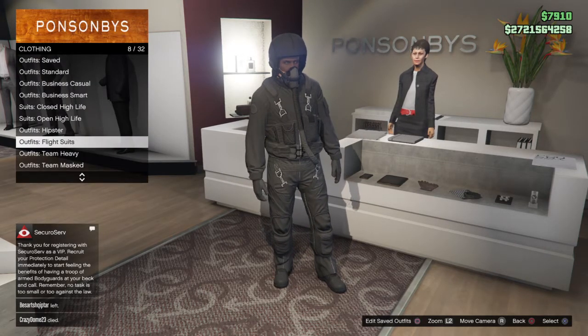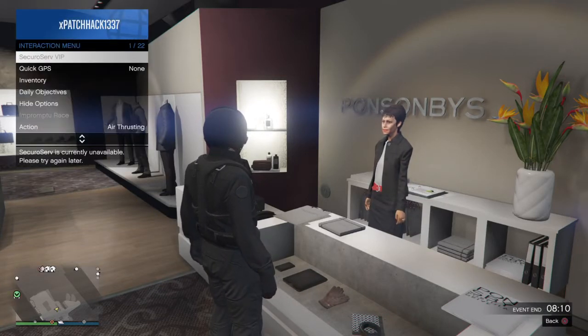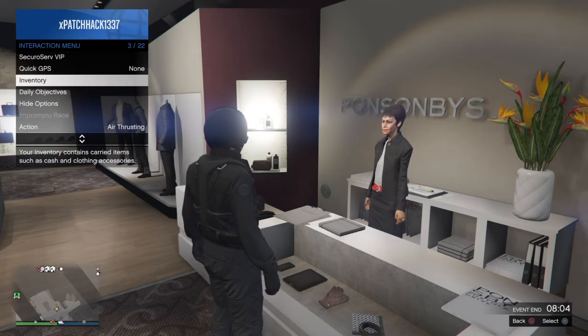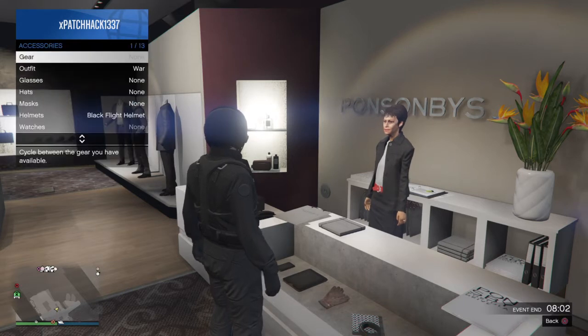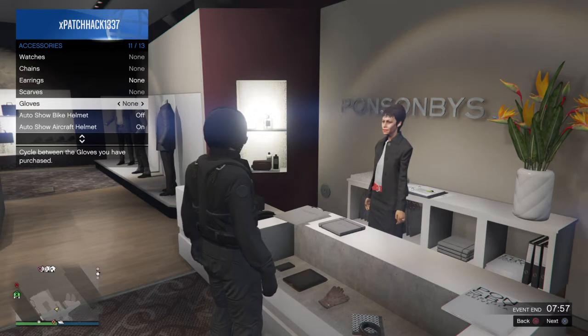Yes, very nice. Go back, and then — I'm doing this on PlayStation — there's a button in between Share and Options. You want to click that and then go to inventory, then accessories, all the way down to gloves.